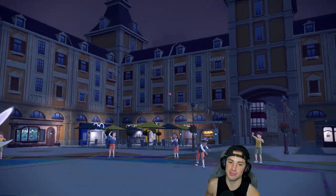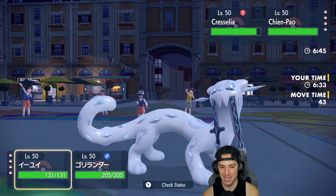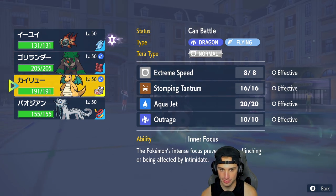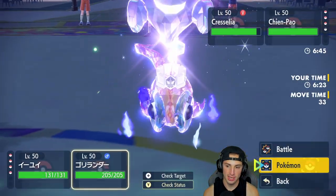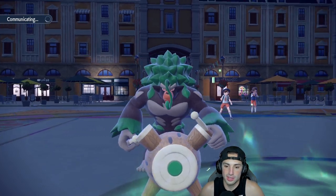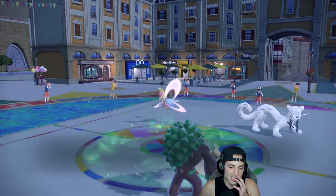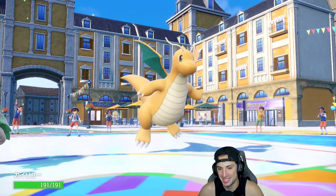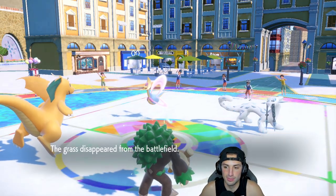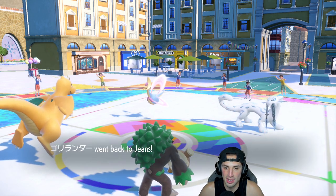Chien-Pao flies out. I don't like that because now I have to hard swap — if they go for Sucker Punch it's just going to KO my Chi-Yu. So I'm swapping in Dragonite to use my Multiscale, since they're likely going for Sucker Punch into the Chi-Yu slot. I'll U-turn pivot into Chien-Pao. Rillaboom eats an Ice Spinner — we love how bulky Rillaboom is. Now I U-turn, deal some damage to their Chien-Pao, and bring in my own.